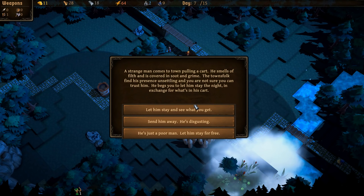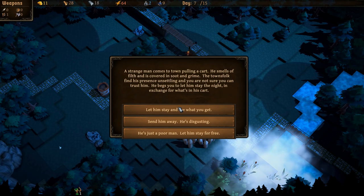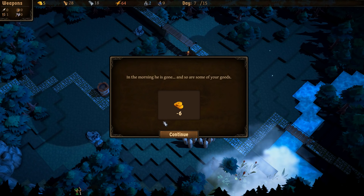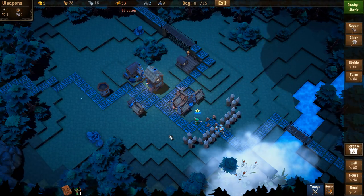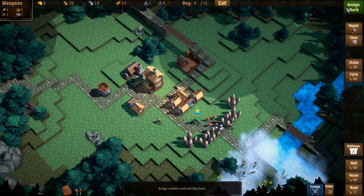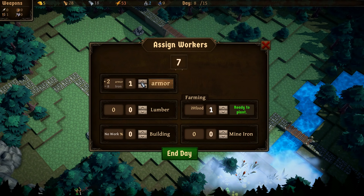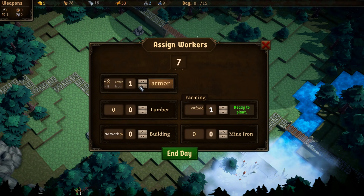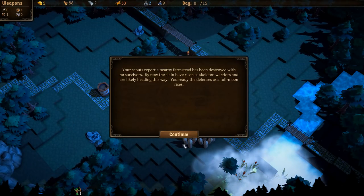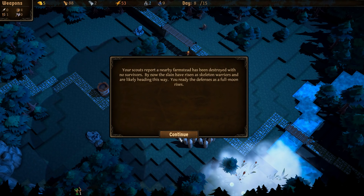A strange smelly man arrives pulling a cart and begs to stay the night in exchange for what's in it. I let him stay — but in the morning he's gone and so are some of my goods. This is why I'm too trustworthy. He stole my wares. We don't have too many resources right now so we focus on that. I do want to make some armor though, and harvest is ready to plant. Let's make four armor — I do have enough iron — and then go crazy on lumber to get 60 tomorrow.